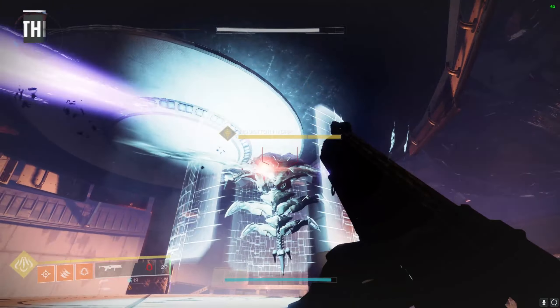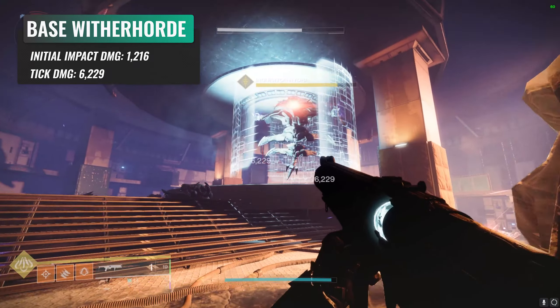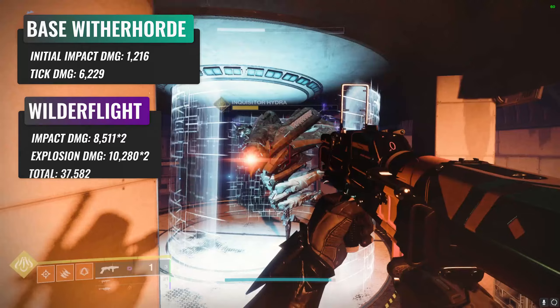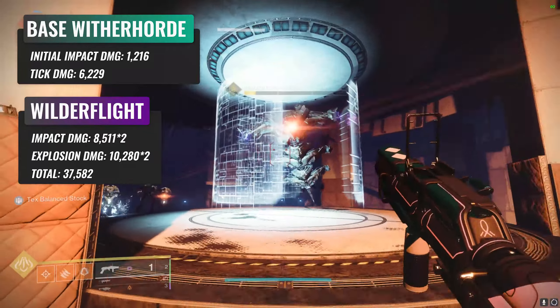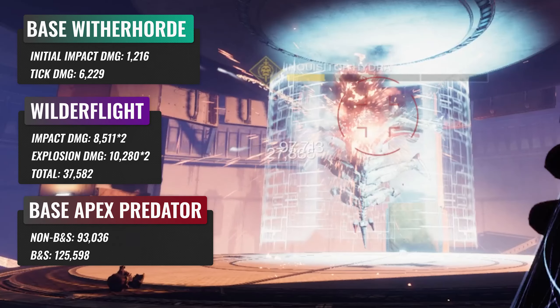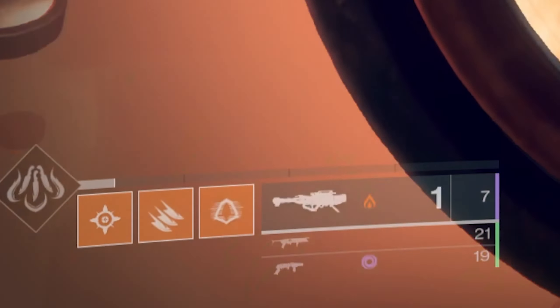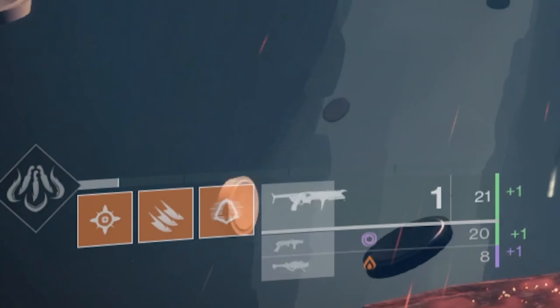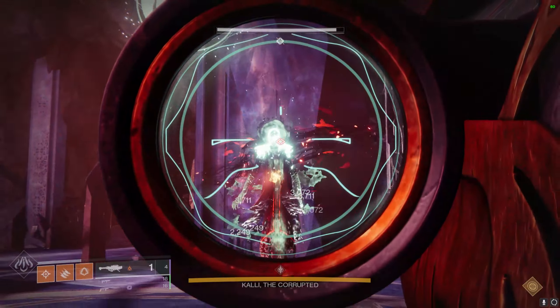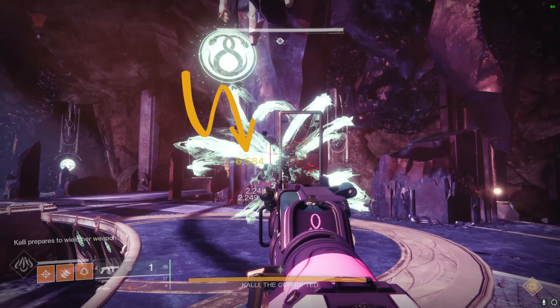Starting off with the base damage: Wither Horde applies for 1,216 and then shortly after ticks for 6,229. Wilder Flight is doing a solid 37,582, and Apex doing 93,036 on the first non-bait-and-switch shot, and then 125,598 for the bait-and-switch proc'd shot. For our damage rotations we will be going until the rockets are all out. Every time you apply Wither Horde in a rotation, it will do around 10 ticks of damage before the rotation reaches back around for the reapply.